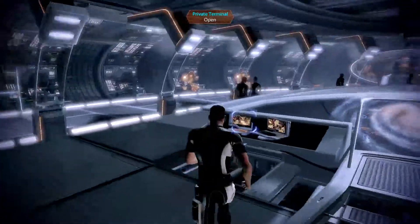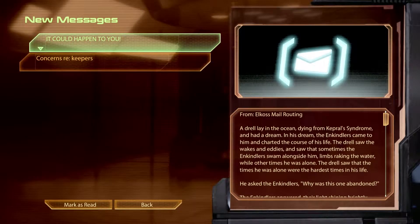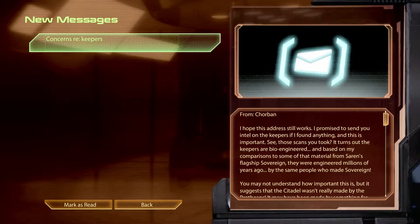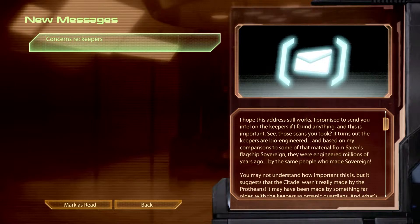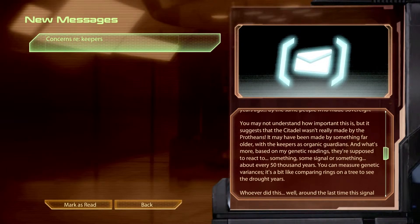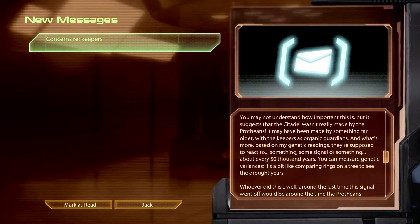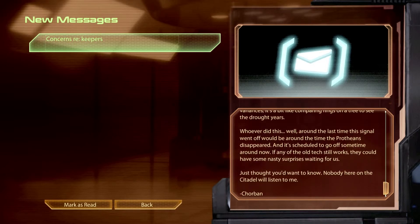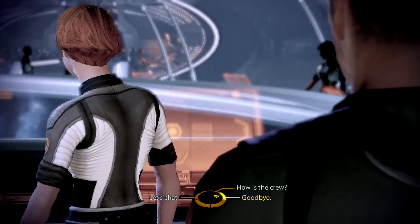I've got another message in my terminal. It's from Elkos Milllout, Drill Lane. It's a chain — you should get out of here. The servants and keepers have left an address. It turns out the keepers are bioengineered, based on comparisons to material from Saren's flagship. They were engineered millions of years ago by the same people. It suggests that Pro-Siddle wasn't even Pro-Siddle. That's nuts — something like that to sit on.